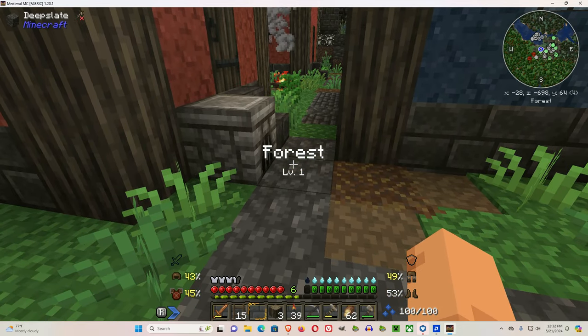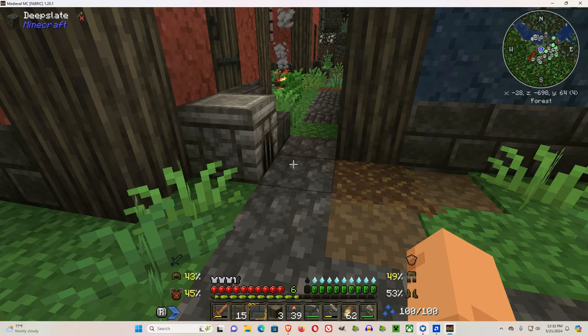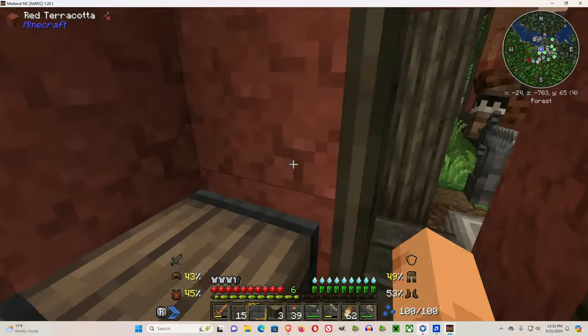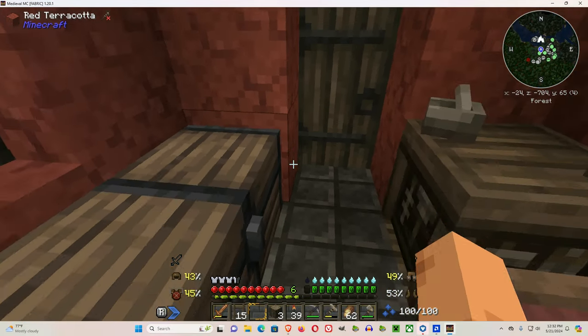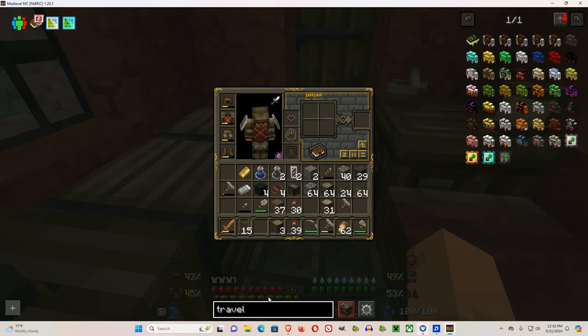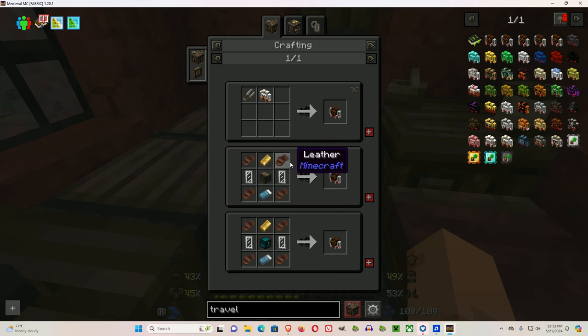So you need at least glass bottles to start with, and a bed. You'll also want to make the Traveler's Backpack. Let me give you the recipe: you put in a Traveler's item, and you'll need one gold, leather, eight wood for the chest, and three wool to make the sleeping bag.